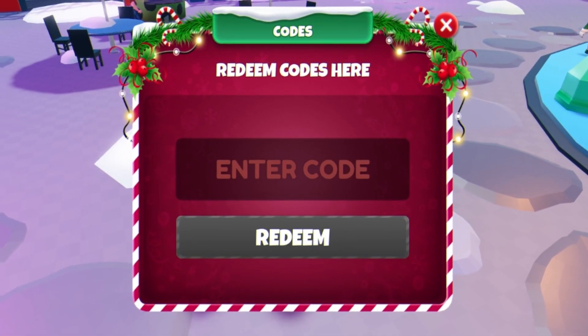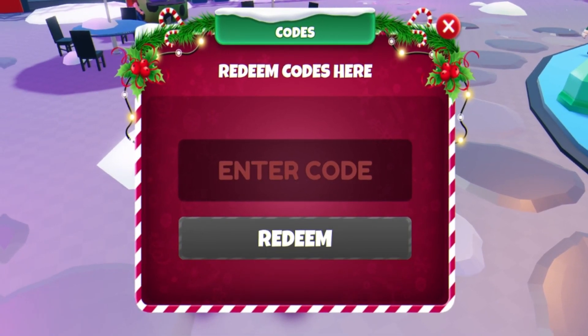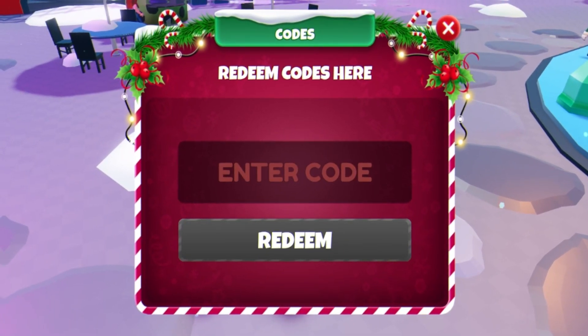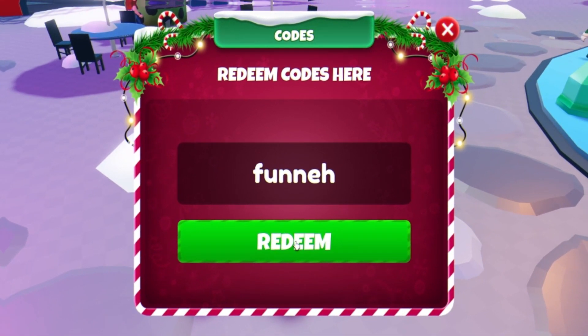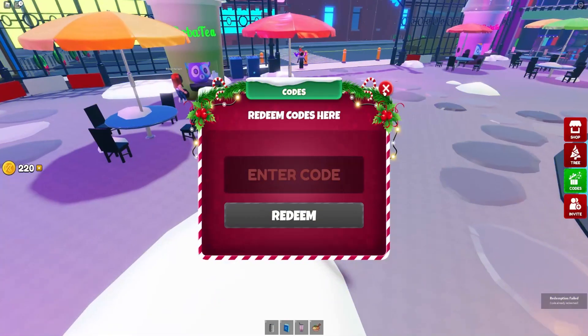Next we have the code 'tasty' — click on redeem and enter that one in for a boba tea. Then we have the code 'treat' — redeem this one right now for some ramen. And finally, we have the code 'run it' — enter that in for 10 points.